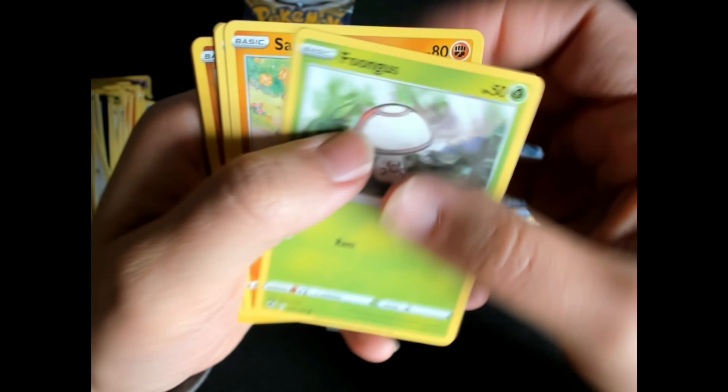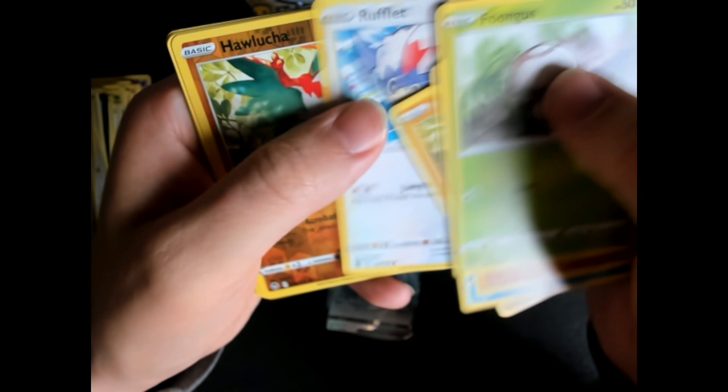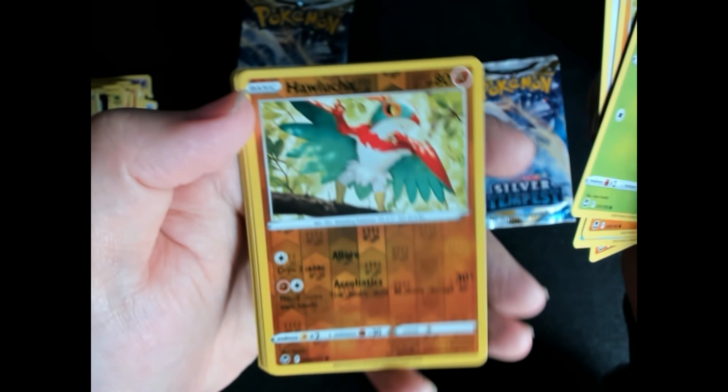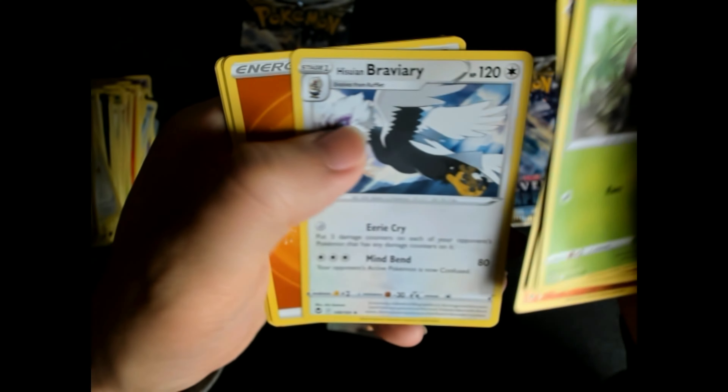The Victini. Our reverse of the pack and the Cobalion is rare — cool cards, amazing. Fungus. The reverse foil — oh, these are beautiful cards, great foiling. And the Braviary here.